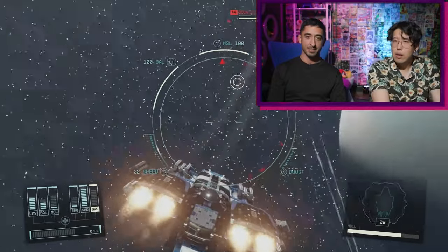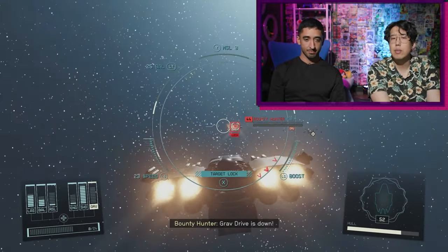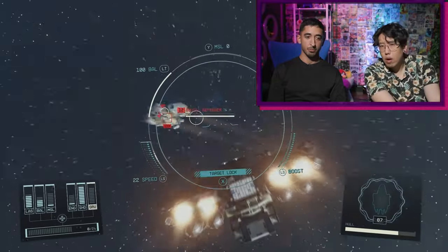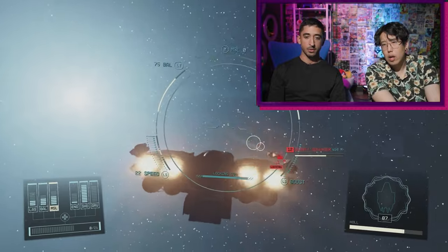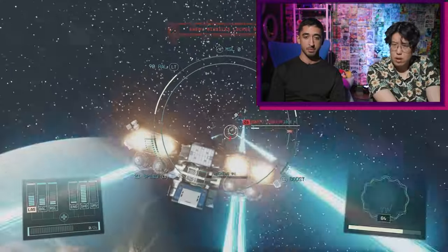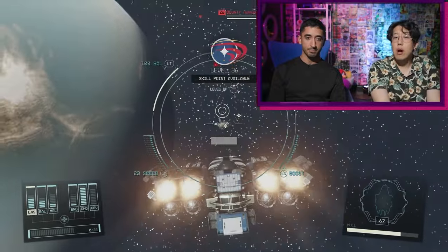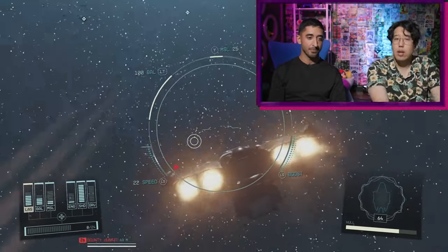These are the bounty defenders trying to kill the bounty hunters — pretty cool Star Wars-style spaceship combat. As for lasers versus ballistics versus missiles: lasers are essentially very good against destroying shields. So I'll use lasers to take the shields down, and then decrease lasers to increase ballistics and missiles for more hull damage — and you're doing this on the fly. Shields regenerate too, so once the shield is down you have to move quickly.